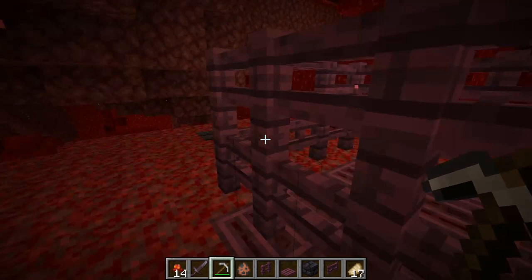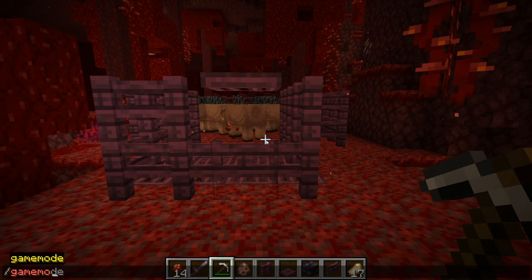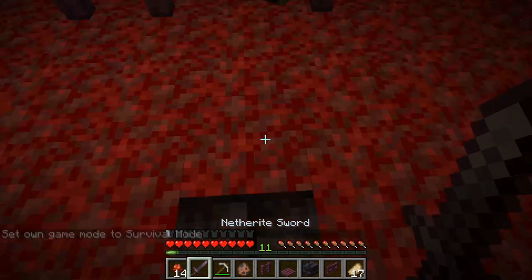Let me show you how it works. Let me switch to survival so I can take damage and show you. They get all triggered, but if I'm like three blocks from them — because their range is two blocks — they can't harm me.